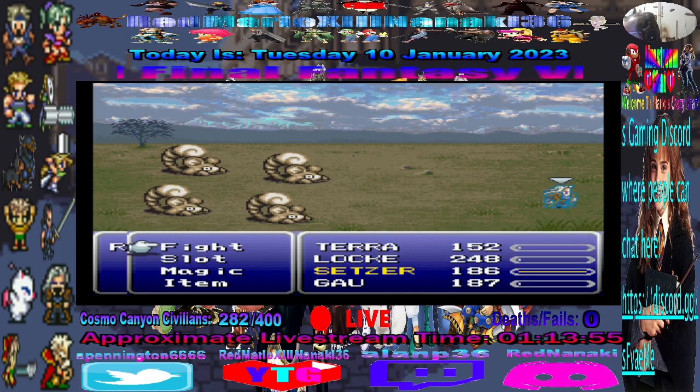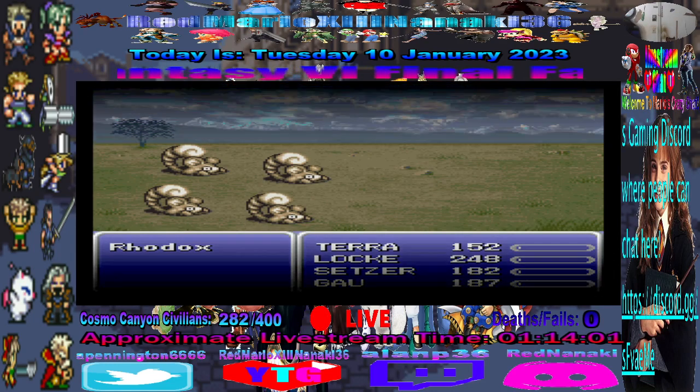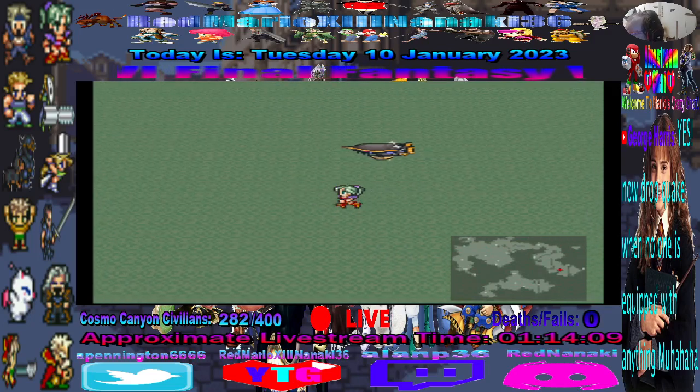We're gonna run from this battle and get another battle. George Harris said: 'Now drop Quake when no one is equipped with anything, muhahaha.' Quake actually goes through Reflect, just so you know.